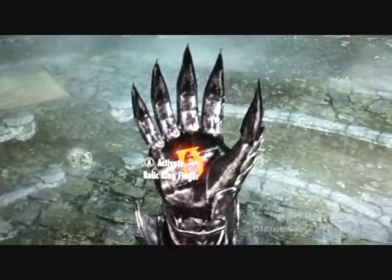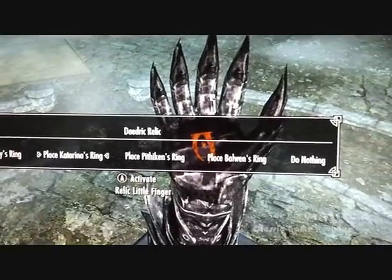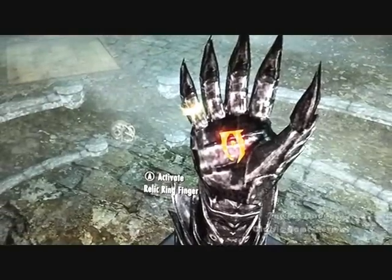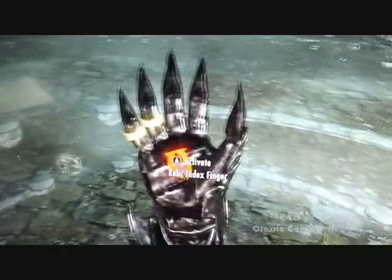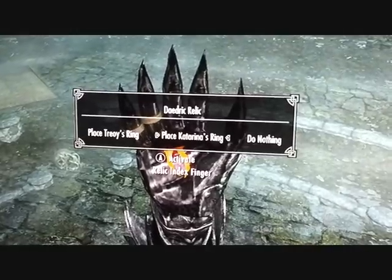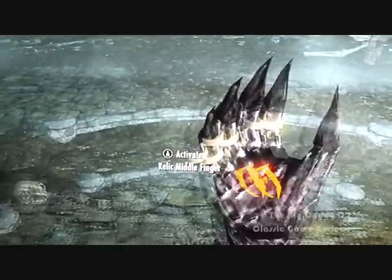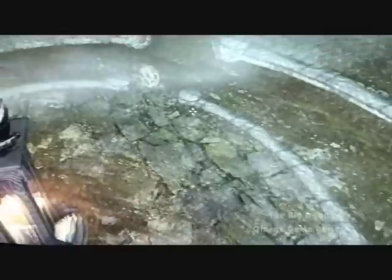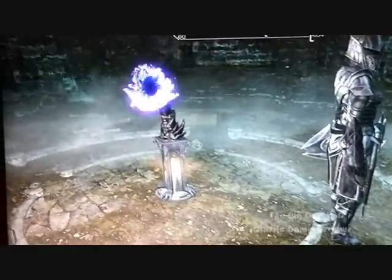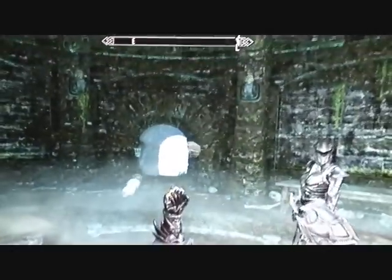There are different rings you can pick up. In this same place there's a table which has a key to a chest found in the library in the College of Winterhold. You can use that key to unlock the chest with all the rings. Put all the rings on the Daedric gauntlet and it turns into a fist — and now we've got four floating skulls.